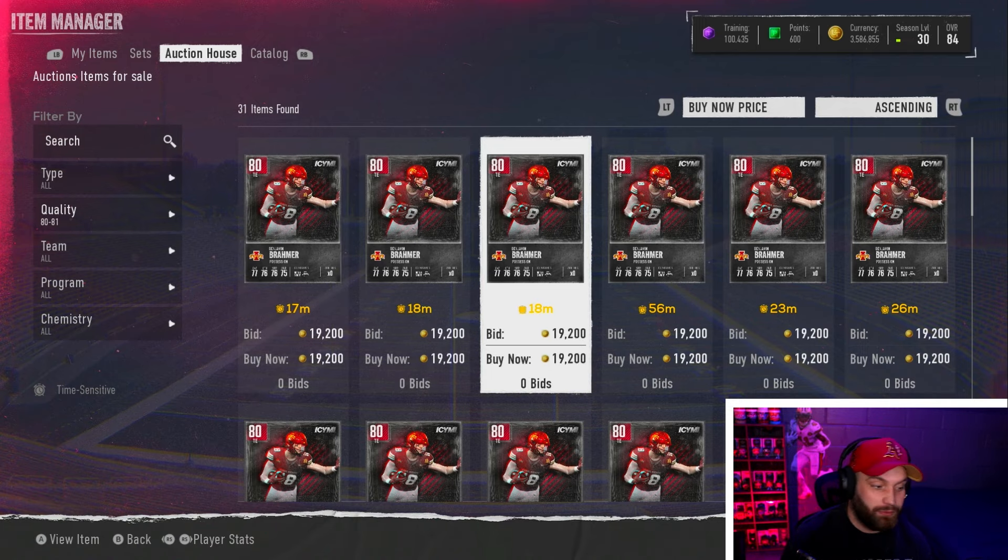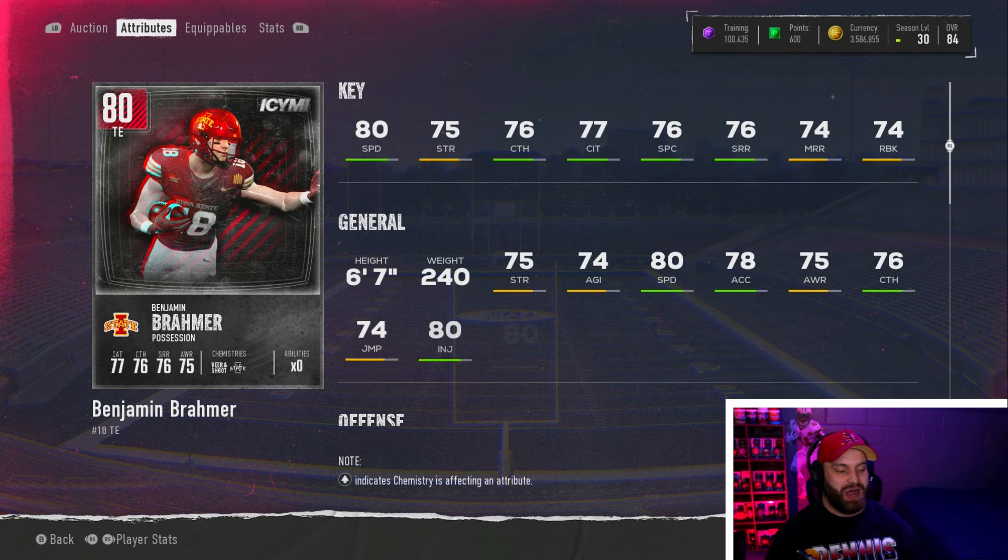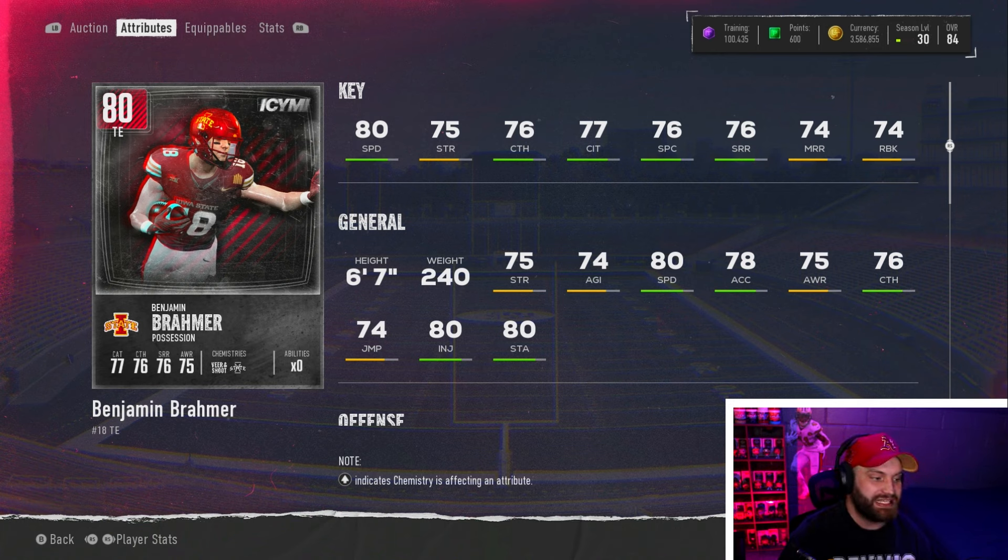Benjamin Braumer is a new card sitting around 19k at the minimum. He's another tight end — I told you I'd include two of them. He is a little slower and slightly worse statistically, but he's a much better run blocker at 74. The reason we have him here is he can do some dirty work, especially in the end zone. Six foot seven — you can't teach that, abilities can't fix that. Six foot seven is amazing. Lake McCree is probably the better option, but Braumer is an absolute dog.